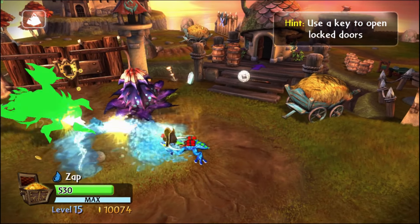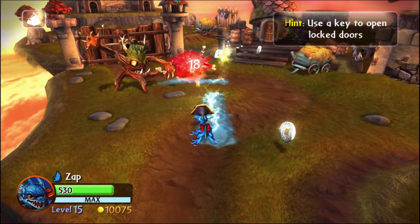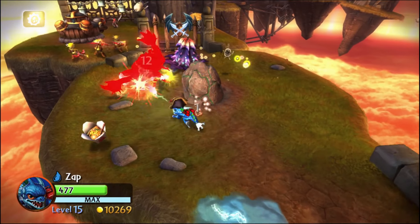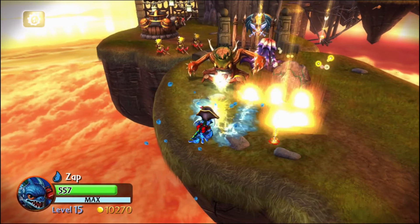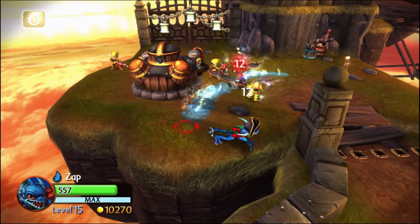Lightning Breath bounces off of enemies, objects, and walls. Wave Attack does increased damage, and Lightning Breath does even more increased damage. Going into this run, I wasn't a huge fan of Zap. I think it's kind of weird that he's got two mobility moves, and because of that he has kind of low DPS and only one major option for attacking.